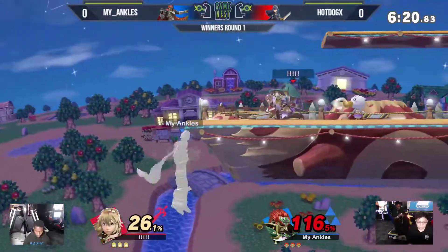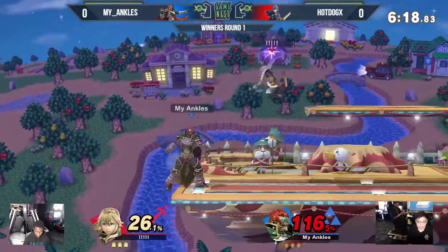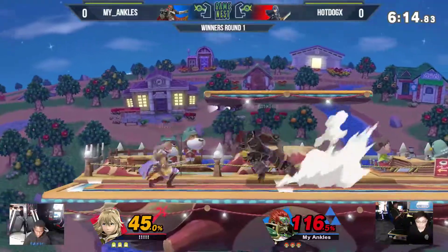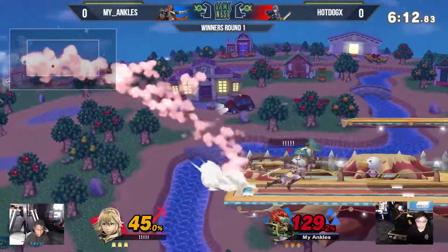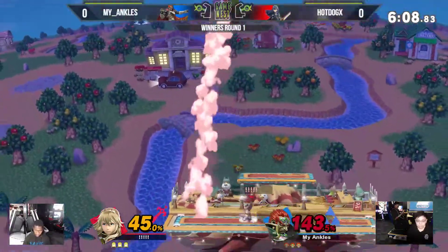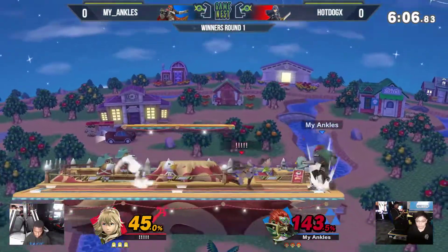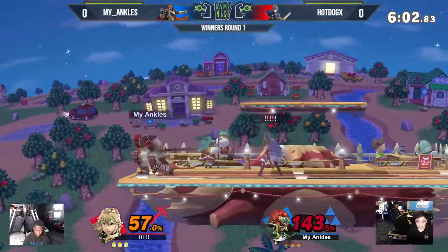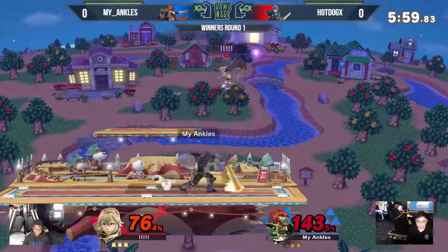Good up-B out of shield coming over from Hot Dog. Let's see how he gets out of this corner, though. Good patience from Hot Dog to shield the down-B from Ganondorf. How's he going to get back? Another high recovery. Good job fast-falling to get past that forward smash — that would have certainly been the stock, especially at this percent. Now here's the thing: Ganondorf only has to hit you a couple times, and there you go.